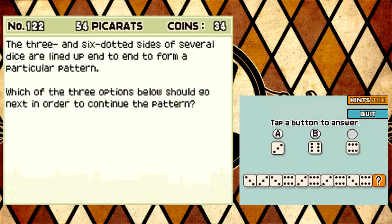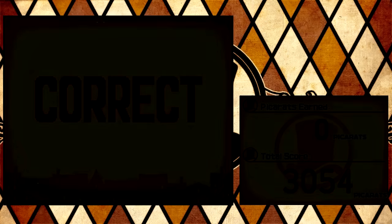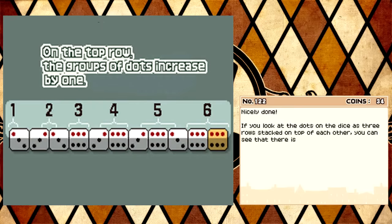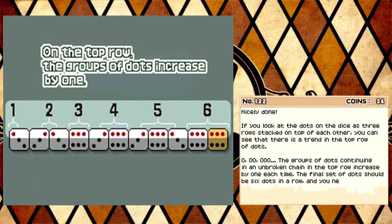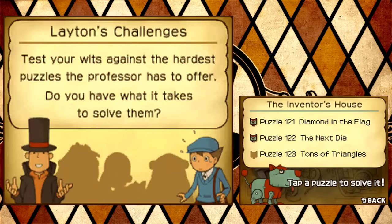54, I'll take it. C this time. Better sound good. Thank you. Please tell me why. I'm dying to know. What the fuck is it? If you look at the dots on the dice, it says three rows stacked on top of each other. You can see that there is a trend of the top row dots. There was one, then there's two, then there's three, then there's four... You know what? I'm not a rocket scientist, so I don't know. I don't know what I'm going to do.